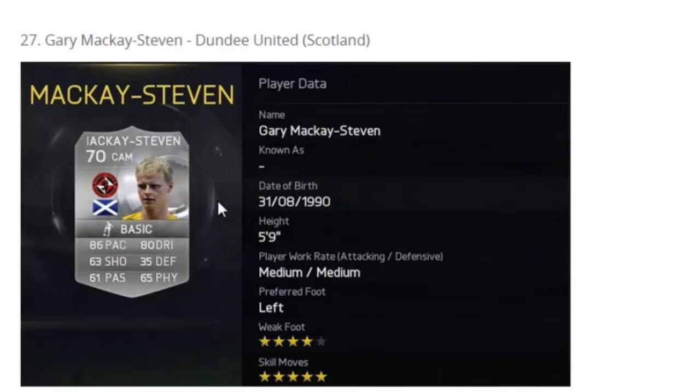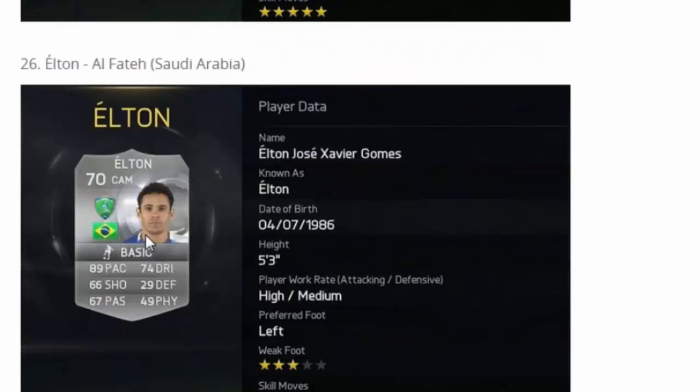Here we have McKay Steven — I hyped him last year. He's now a CAM; I believe he was a left wing last time, correct me if I'm wrong. He was a beast last year — 86 pace, 80 dribble. He doesn't really look like one for too many shots, but his pace and dribbling look very nice.